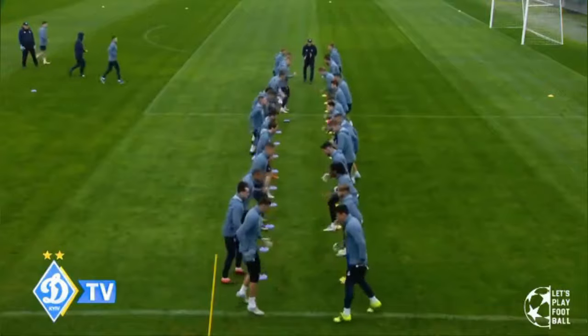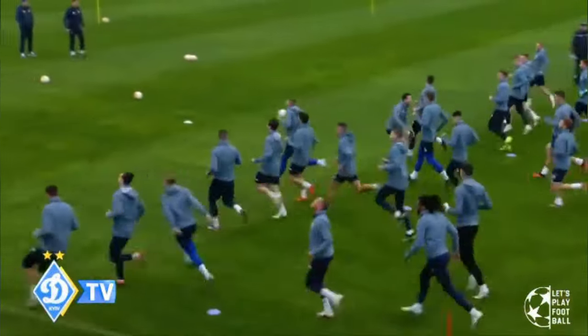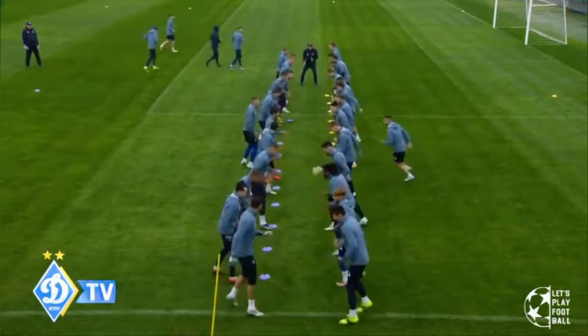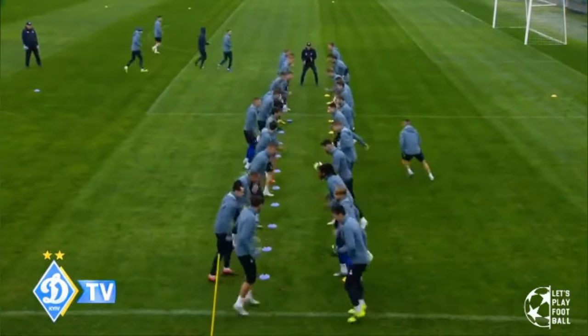In this drill you'll notice that there's two lines of players and they also have two lines of cones. The coach is just calling out a colored cone and then you have to chase that color of cone. As you can see the coach has called out the blue colored cones, so the guys on the yellow cones have to chase the blues.